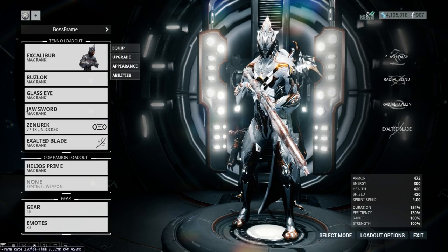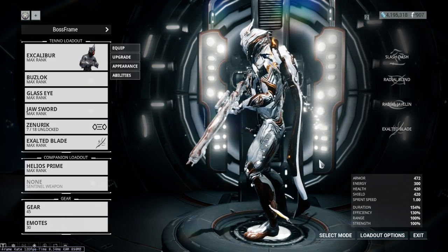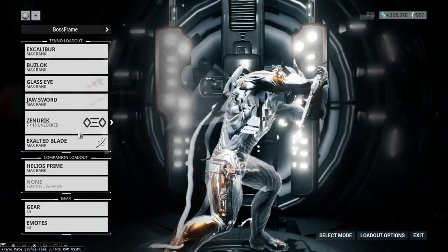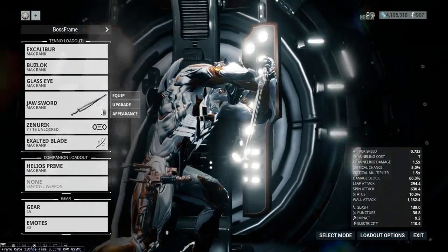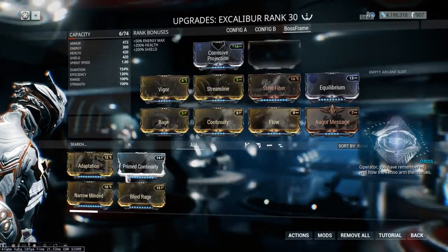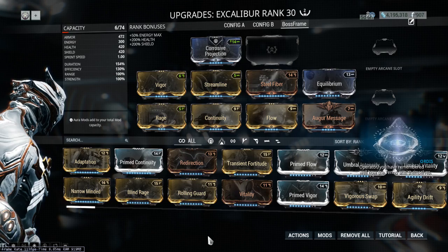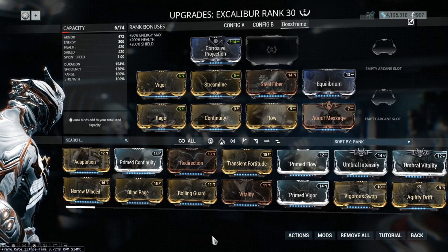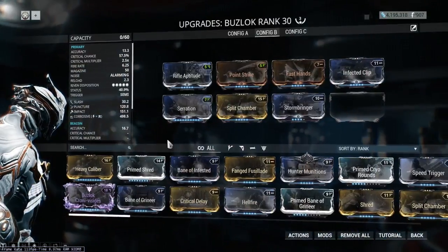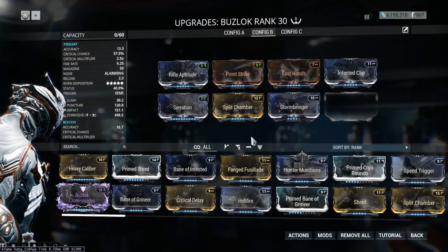Good morning everybody, my name is Amanithos and welcome back to Boss Frame. We are of course here looking at our Excalibur, our Buzzlock, our Glass Eye, Jawsword, as usual, and Exalted Blade. I'll run through again the upgrades so you guys can see the builds. It'll be a fairly fast flash so if you want to record these builds make sure to hit pause and do them yourself. Because we have a whole other set of things we're going to be looking at today.